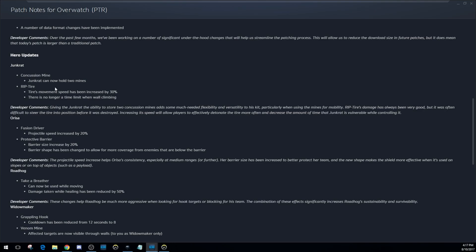Junkrat gets two concussion mines — he's allowed to hold two at once. He can throw one, blow it up, and then throw another one immediately after. Once you throw the first one, the cooldown starts for regeneration. If you throw the second one, the cooldown stays the same until it goes back to one, then it starts the cooldown to get the second one back. There's no damage reduction or anything, so it's pretty crazy.